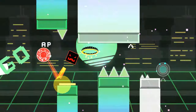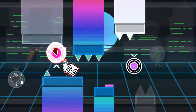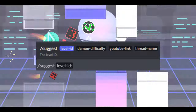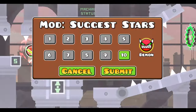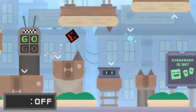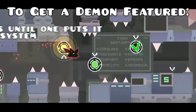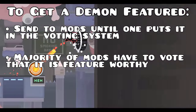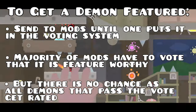However, there is one more thing that complicates all of this: demon levels use a different rating system. For demons to get rated, a mod has to put them in a queue of other unrated demons in the secret mod chat, and mods will vote on whether the level should be rated or not. Therefore, the in-game mod send button is useless for demons, as they can only be submitted by putting them into this voting system. Robtop will rate the demons with the result of the voting. So if you want to get a demon featured, you still have to send it to mods, but it is stricter as a majority of mods have to vote that it is feature worthy for it to be featured. Although the upside is that there is no chance involved for demons, as Rob rates all of them that pass the voting.